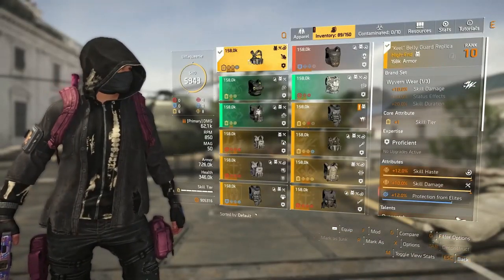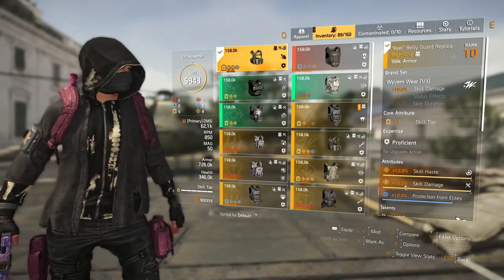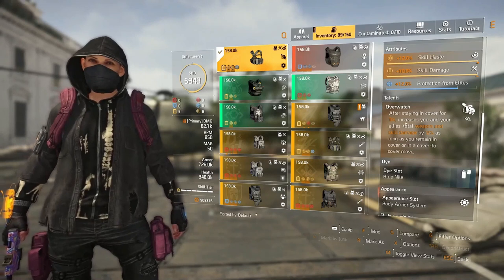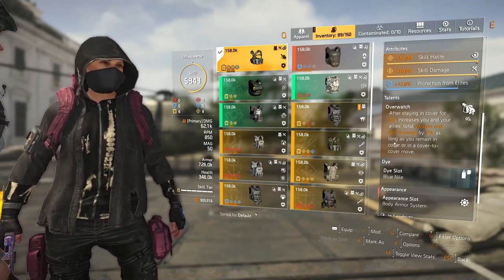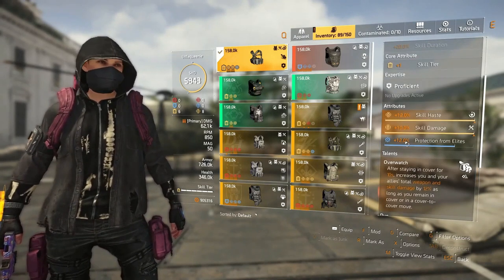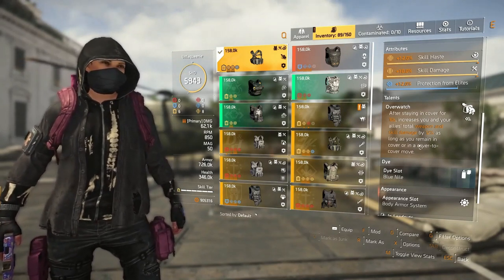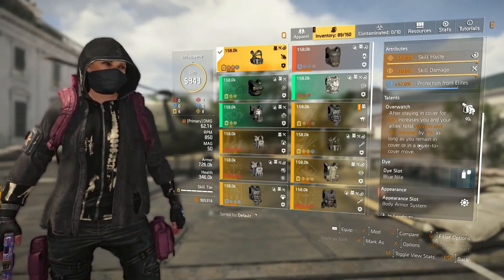The chest piece — I currently use a Wyvern chest piece with skill haste and skill damage. The talent I use is Overwatch. After staying in cover for 10 seconds, it increases your allies' total weapon damage and skill damage by 12%, as long as you remain in cover or in a cover-to-cover move. I love using Overwatch — it helps the team out when we've got low damage. There have been a few raids I've hosted or been in where we had a damage issue and Overwatch kicked in massively.